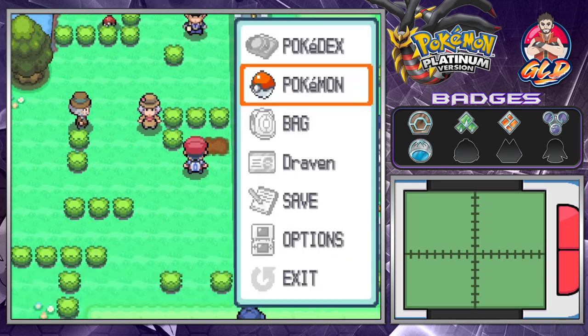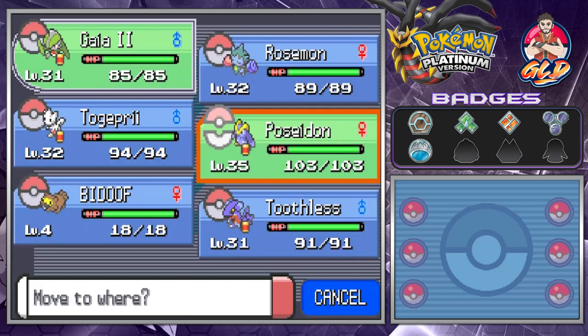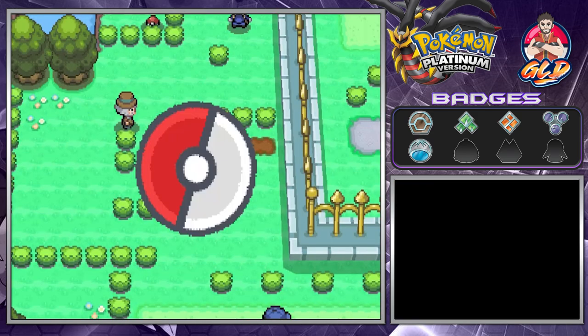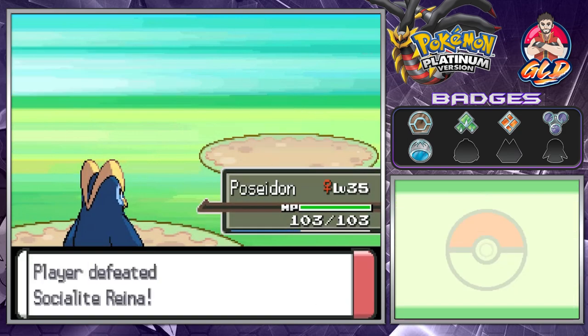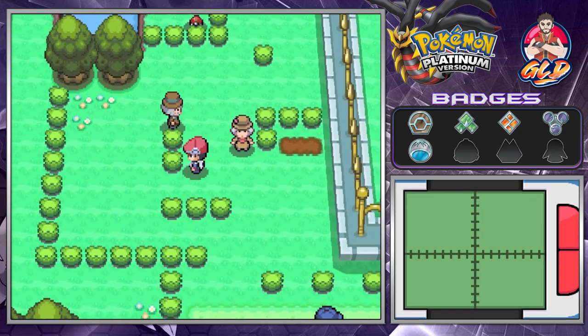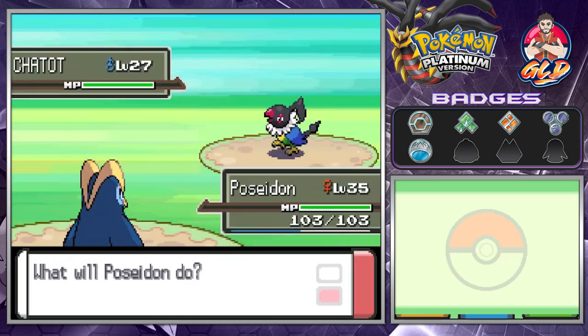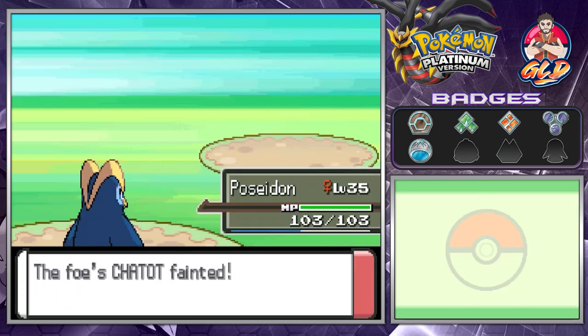You guys should already know that I don't like planting berries, nor will we ever do it unless it's needed. Battling this lady — she has one Pokemon. Let's go with the Pluck attack, and yes the Socialite has been defeated. Now battle this guy — he's got a Chatot, so we'll go with Metal Claw.